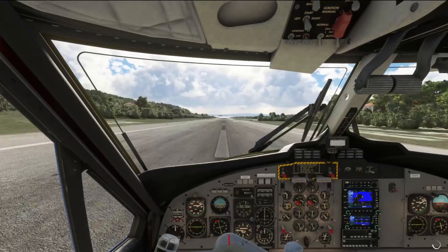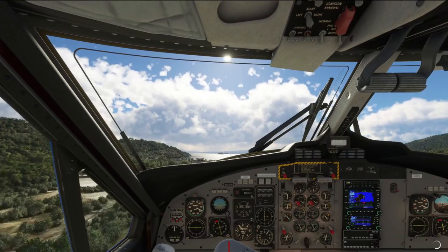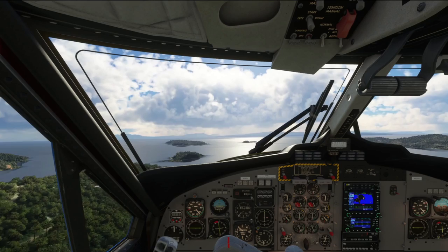V1, rotate at about 75 knots — we've got that now. Gently back on the stick and away we go. Climb and accelerate to 100 knots. The indicated airspeed is about 100 now. We climb at 100 knots with flaps up. Flaps go away at 500 feet, which we've just passed.